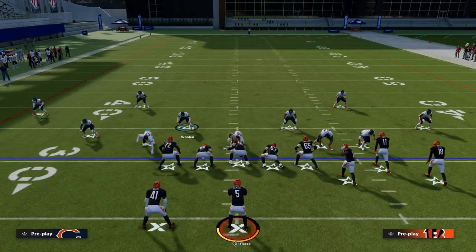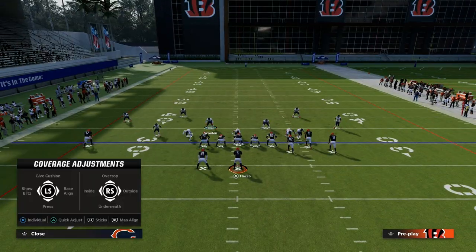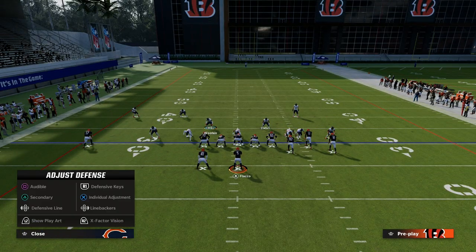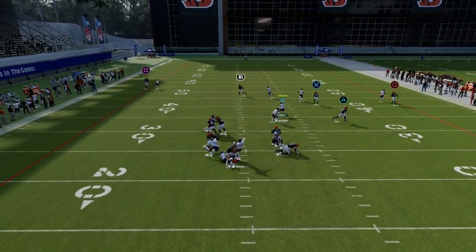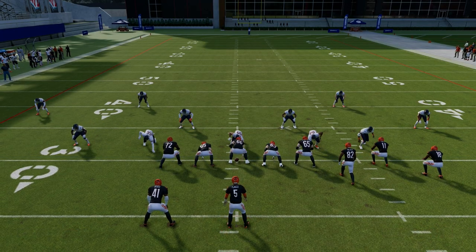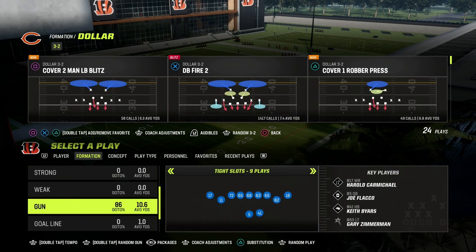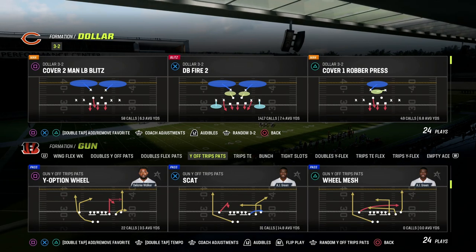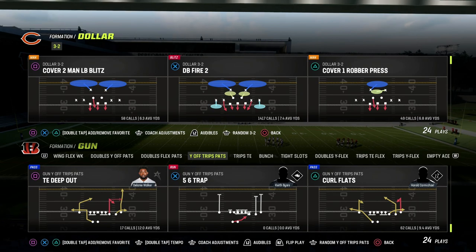This is actually super reliable against bunch, but one of the biggest problems with this loop blitz is that the meta is not actually bunch right now. We know the meta this year is tight, which we'll get to in a second. We do still see some bunch, and when you do, this loop blitz off the right side is really, really effective. But let me jump into a couple of other meta formations — the first one is U-trips.